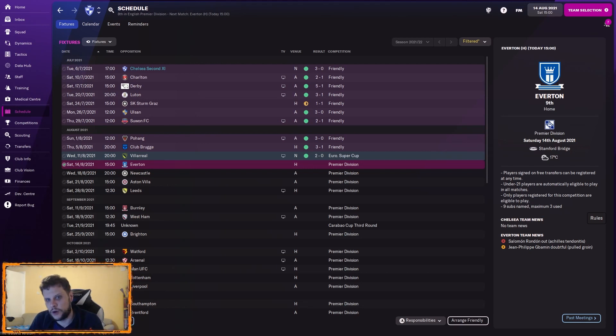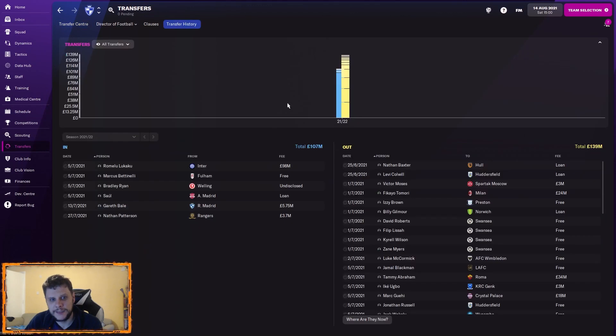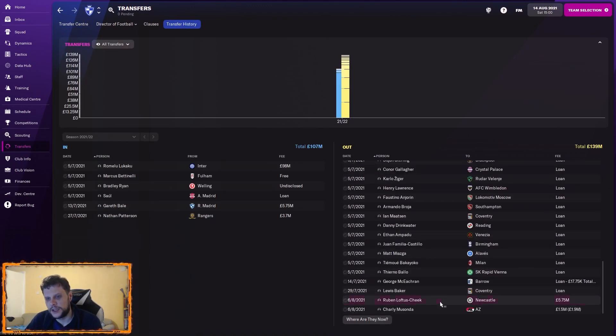There was only one blip, which was a draw against Sturm Graz, and we did beat Villarreal in the Super Cup — Lukaku getting a penalty and Mason Mount scoring off the bench. It was a very rotated side. There are two signings to go through, so we'll cover the outs first.